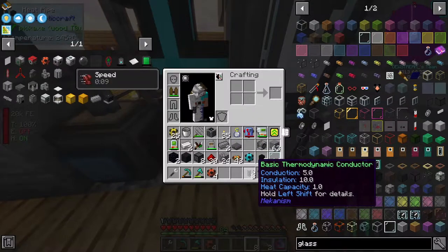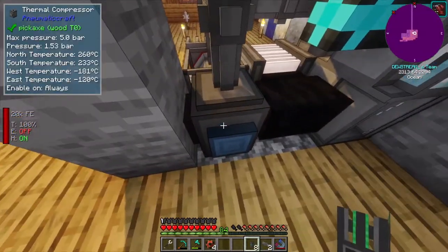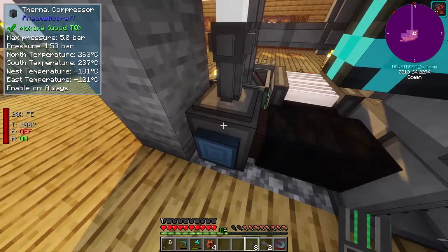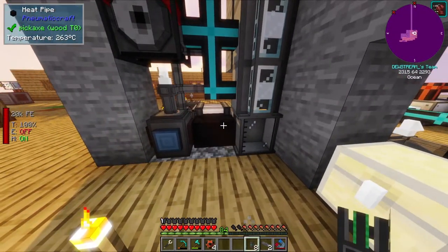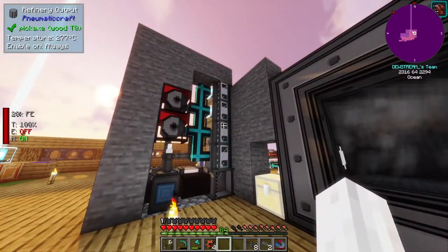The main reason is what it looked like was happening is the Mekanism pipe could transfer heat into this thermal compressor a lot better than in here, but it was still putting heat in here - just at a lower rate. That's what it looked like. I don't really know what was going on there.